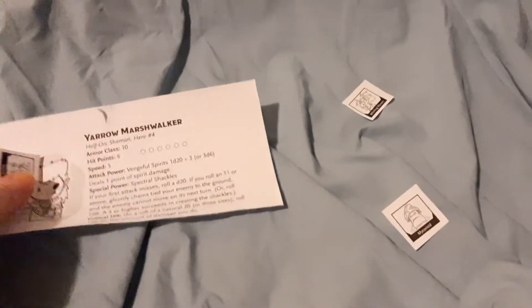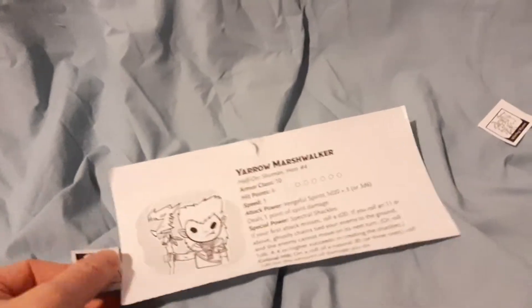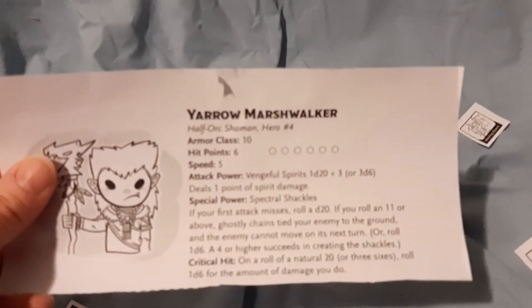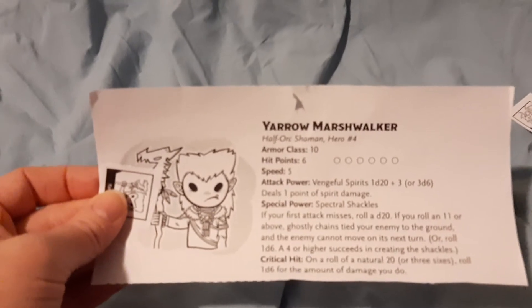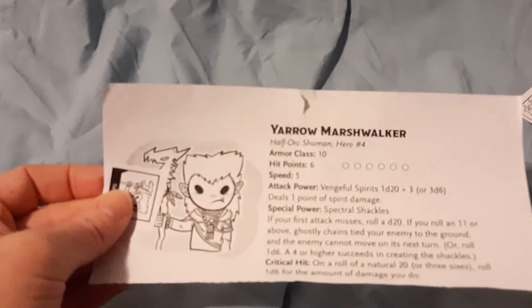This game comes with character sheets. There are little character tokens and character sheets with hit points, speed, and attacks. It's pretty straightforward — they've only got one attack type and one special power, so it's pretty easy for newbies to keep track of. There are about five characters to choose from, and they say five to six players including the DM.